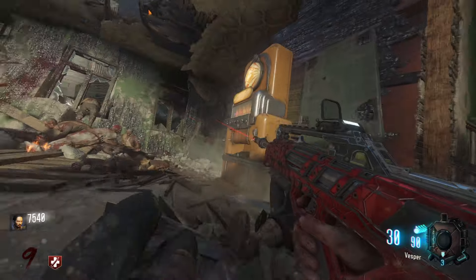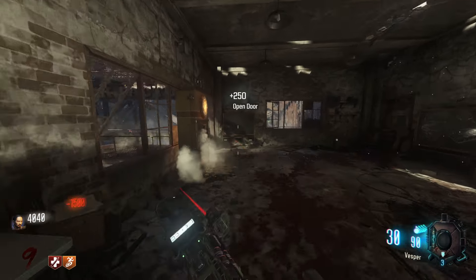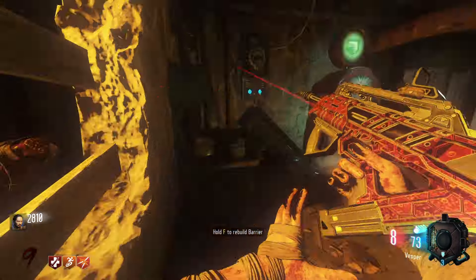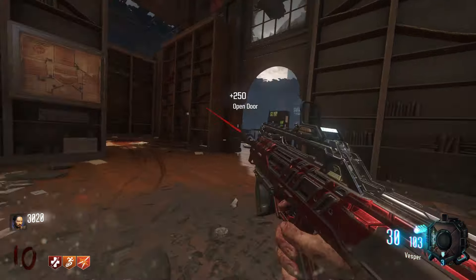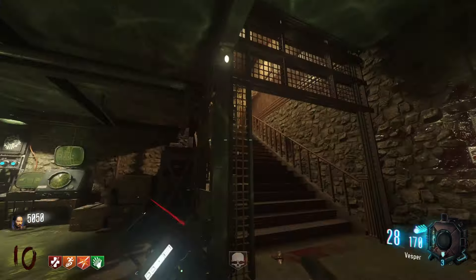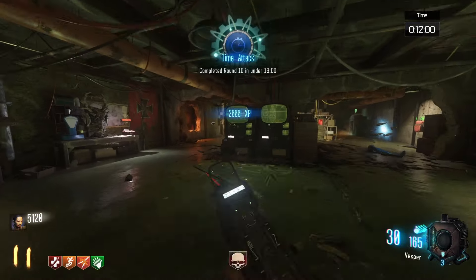As Round 9 starts, run to Tank Factory for Double Tap, then return to bunker. This is the first possible Valkyrie drone round. As Round 10 starts, run through Armory to Supply Depot to buy Speed Cola, then return to bunker to finish out your second time attack.